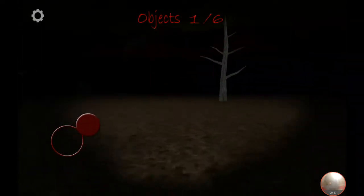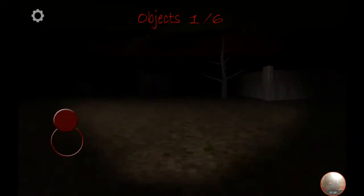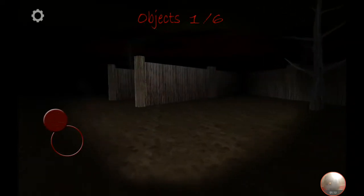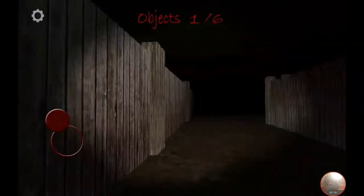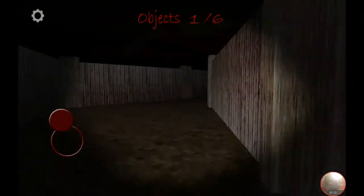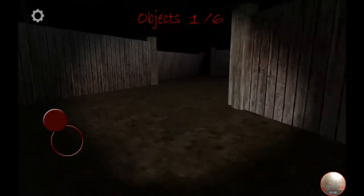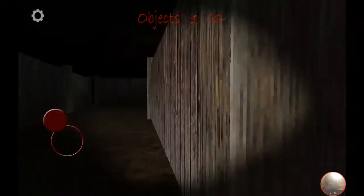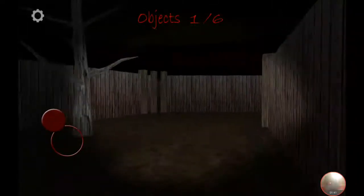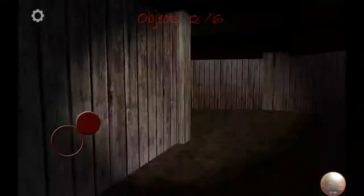We're starting on this side exploring — there is Slenderina, and there's a thing. This is the final level and then we're done with Slenderina, unless the developer makes a new Slenderina, which is probably unlikely. Let's just speed run through this. There's the wheel — second object.